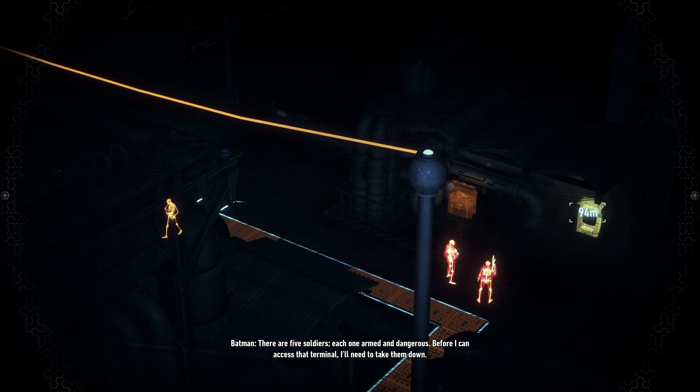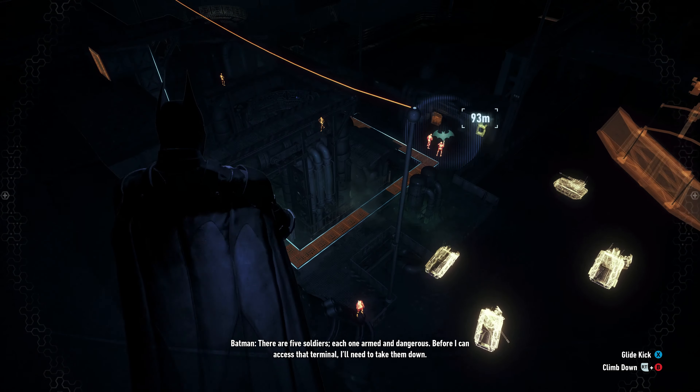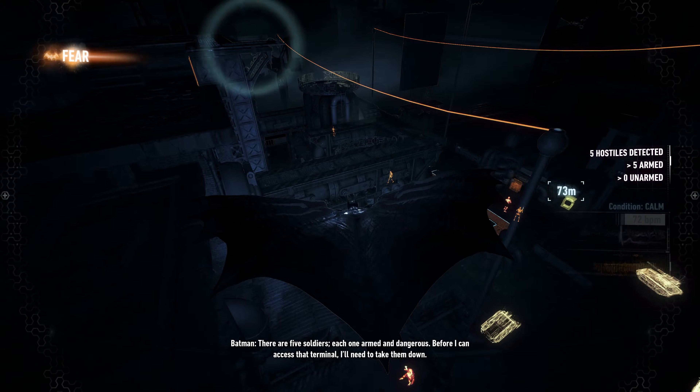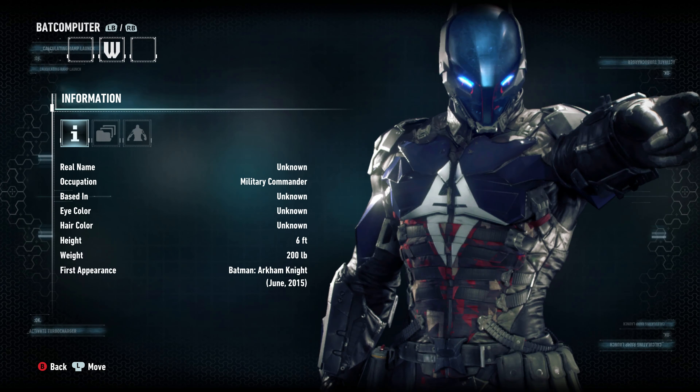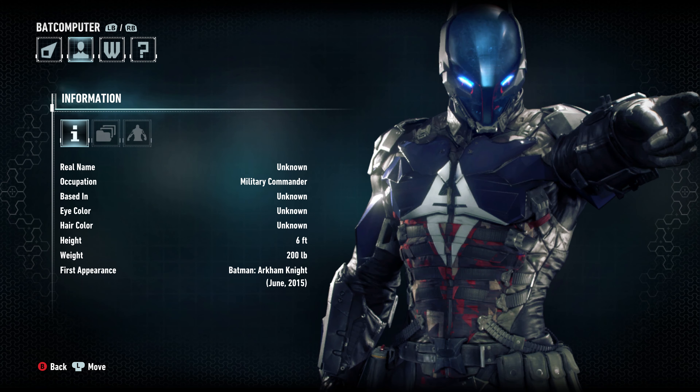There were five soldiers — each one armed and dangerous. Before I can access that terminal, I'll need to take them down. Right, what have we got here? That's our buddy, the Arkham Knight.